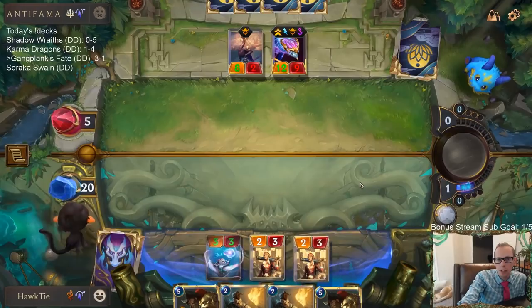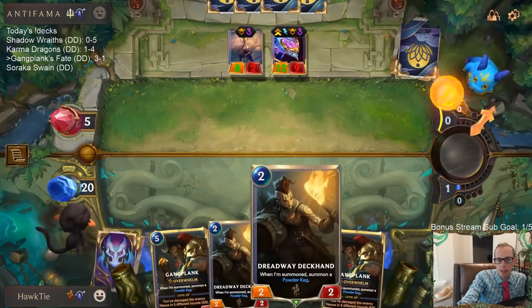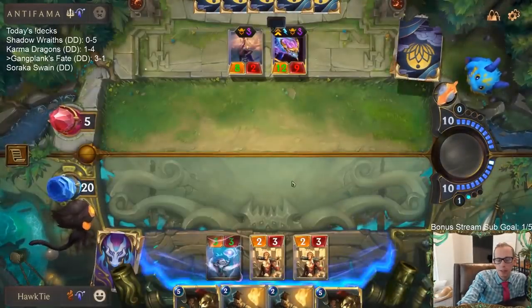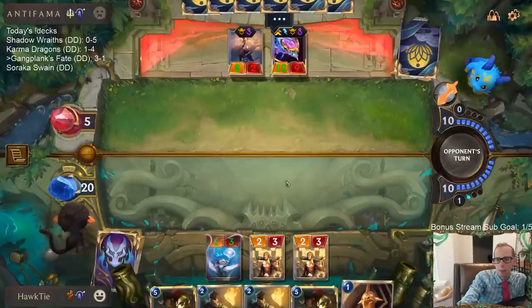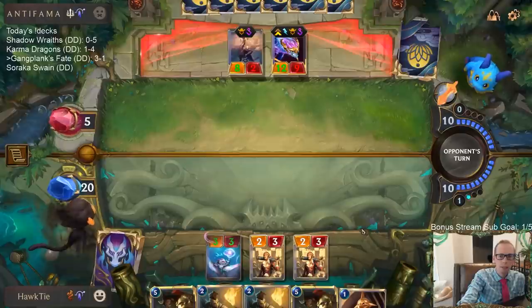We can try to get a whole lot of Powder Kegs next turn. Like, next turn we can go Dreadway Deckhand, Dreadway Deckhand, Gangplank and have a bunch of Powder Kegs — preferably after they attack so they don't attack and kill the Powder Kegs.